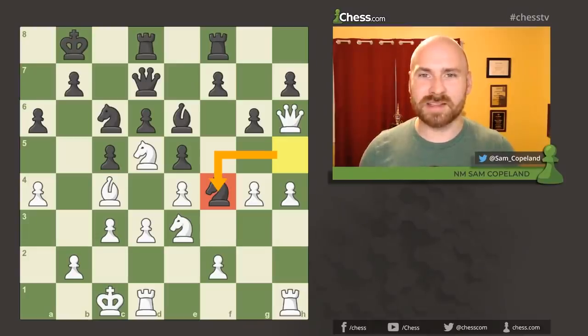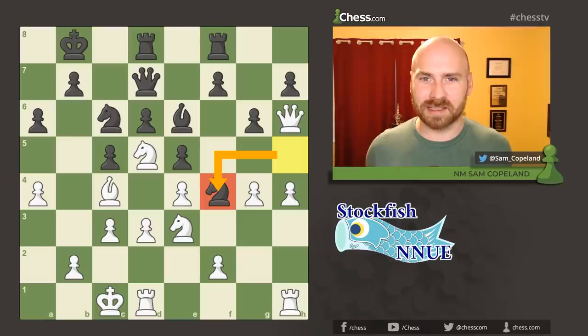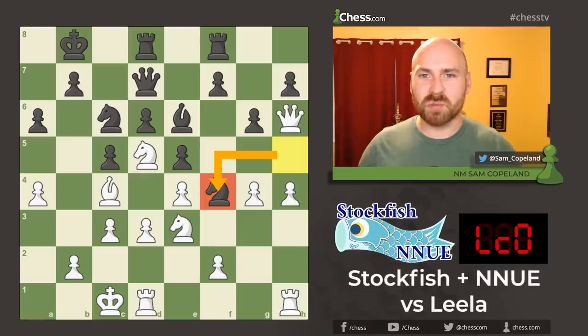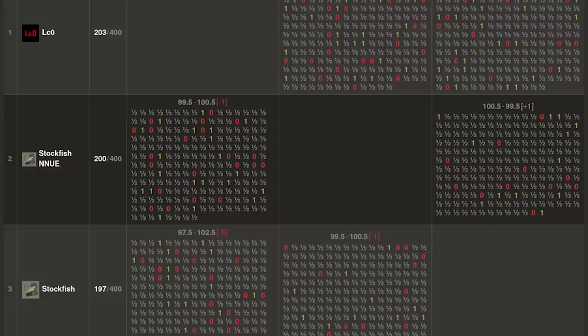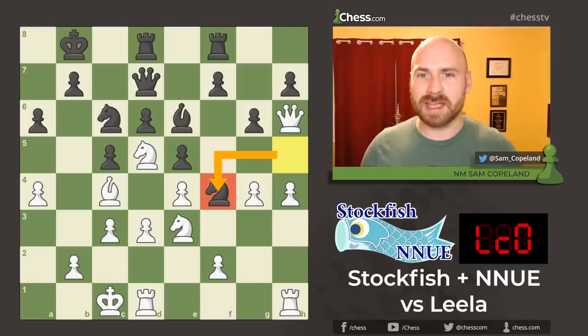Hello, I'm Sam Copeland, and I'm a National Master on the content team here at Chess.com. I'm here today to show you an incredible game between Stockfish New and Leela Chess Zero. In two prior videos on this channel, we looked at fantastic victories from Stockfish New, who was leading a 600-game tournament between traditional Stockfish, Stockfish New, and Leela Chess Zero.